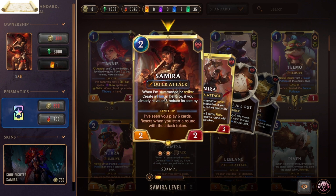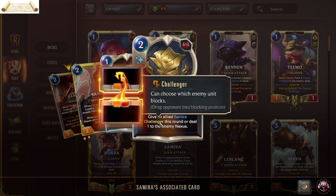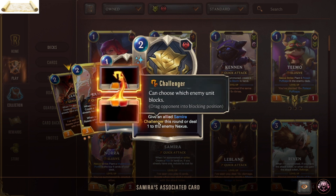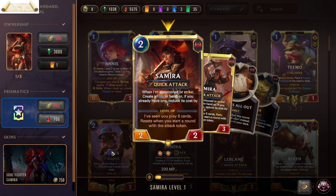Since Lovin asked for Plunder, I had to put Samira in. When summoned or when she strikes, she creates a Flare in hand, or if you already have one, reduces its cost by one. Flare allows her to grant an ally Samira's Challenger so she can choose which enemy will block her, or deal one damage to the enemy nexus. If she has seen you play six cards — 'seen' means she is on the field when you play those six cards — she levels up.